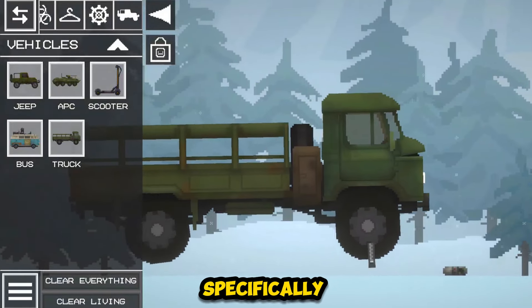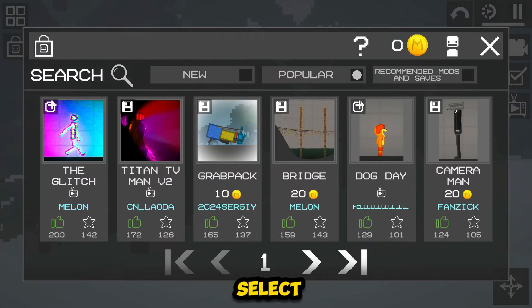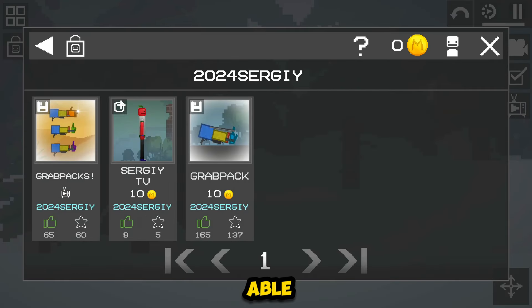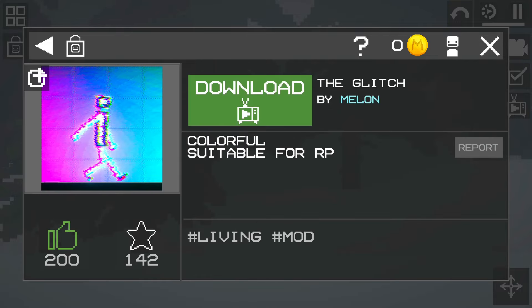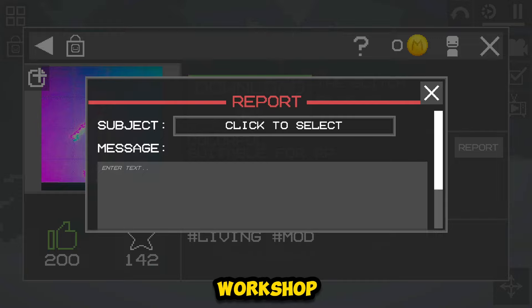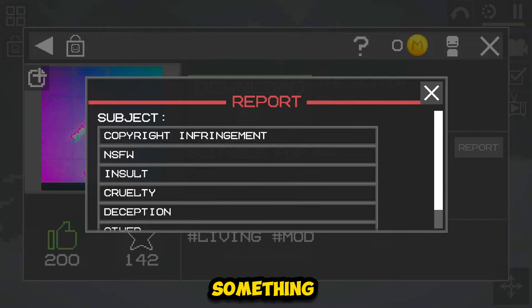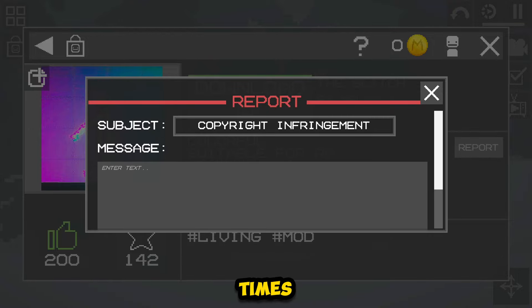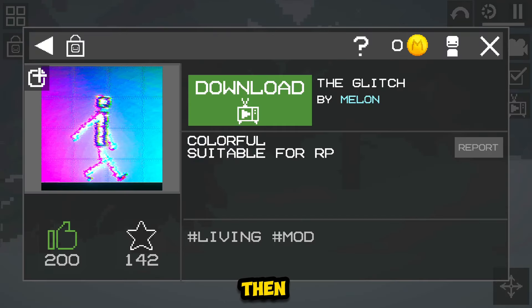Now the facts related specifically to the new update: if you select any mod in the new workshop and click on the author's nickname, then we will be able to see all his works. Also now players can complain about mods in the workshop, so if you violate something, most likely the mod will be deleted or the player's account will be blocked. But also if you complain many times just like that for no reason, then you may be blocked.